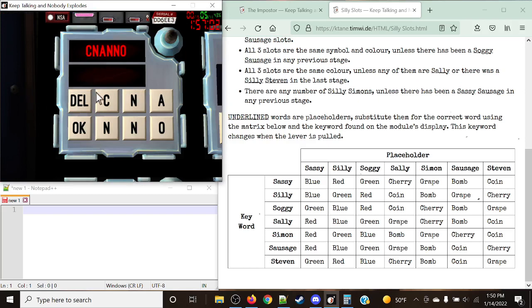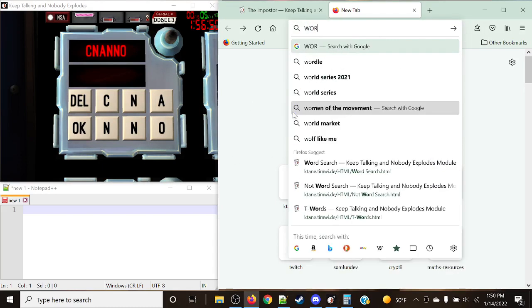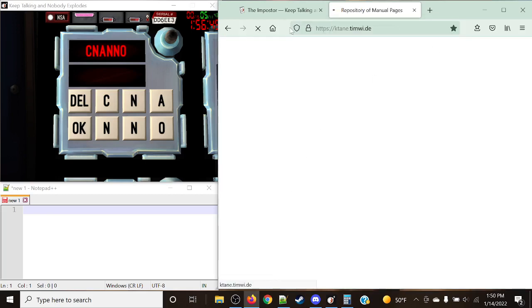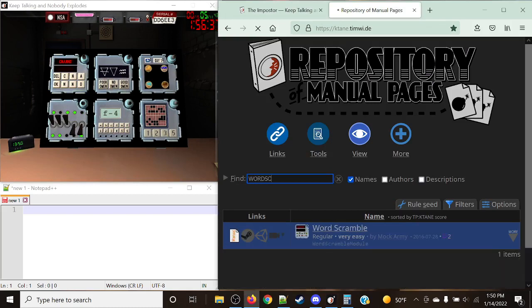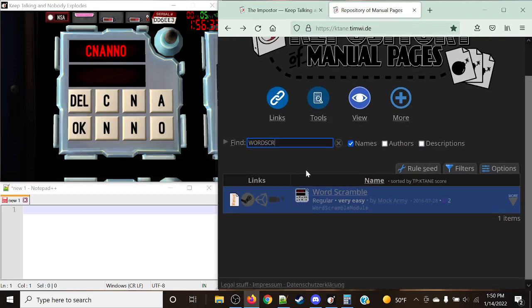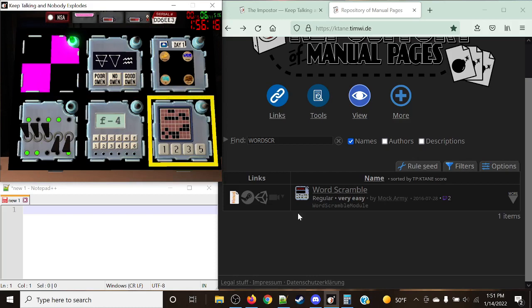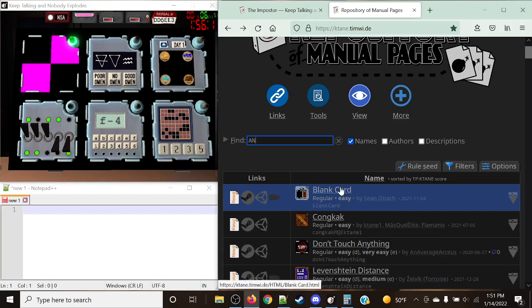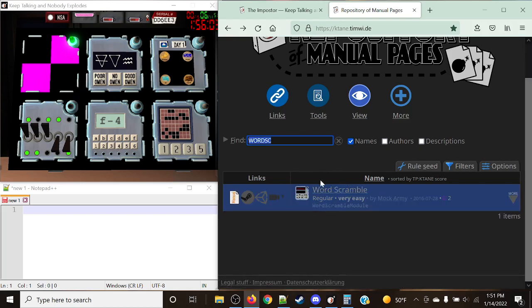Taking a look over here — immediately right off the bat, the delete and OK buttons. WordSearch and WordScramble are probably some of the trickier ones. With WordScramble, as you can see by the display on the actual module, it wants you to have the delete and OK buttons on the right side. Note that they will never be on the left side — there is no reason why this should happen. So this means that this is an imposter. Both WordScramble and Anagrams always want the delete and OK buttons on the right side.